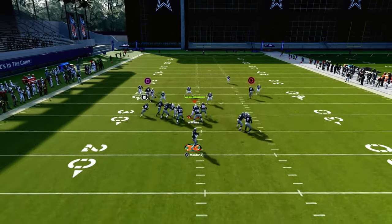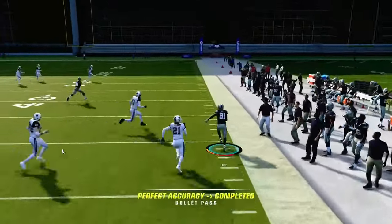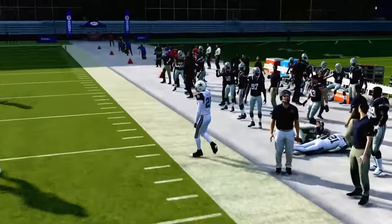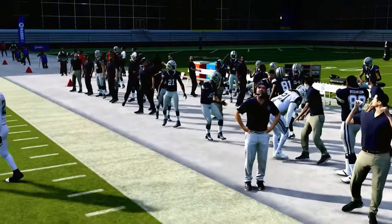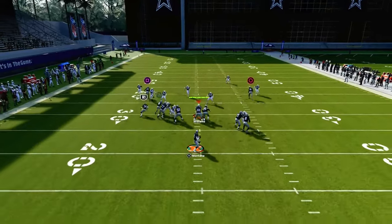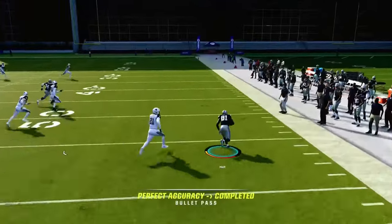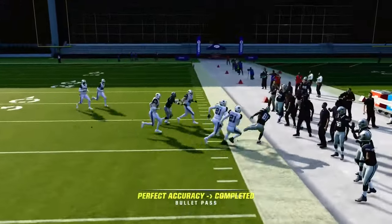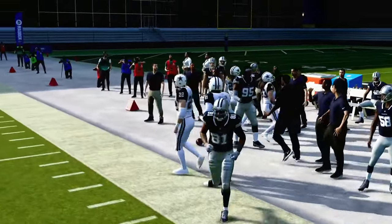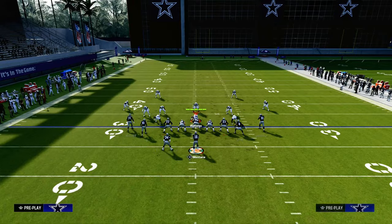Our first read on this play, we're always looking at that streak, and then we're really trying to hit this drag. This drag is really effective this year against man-to-man. If they isolate in man coverage, you really want to hit this drag route. The RAC catches are so good this year — you can catch this and run for an easy 10 to 15 to 20 yards before they can even play you. I really recommend that drag.